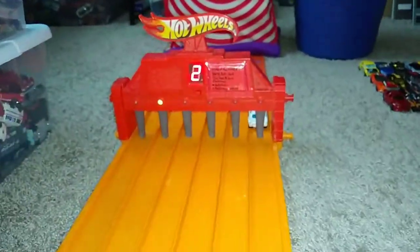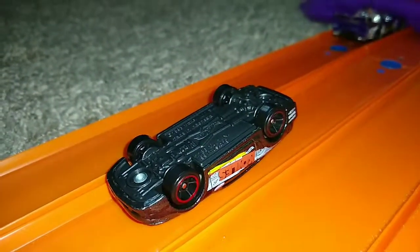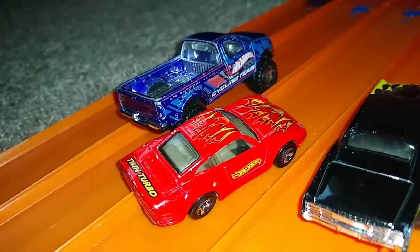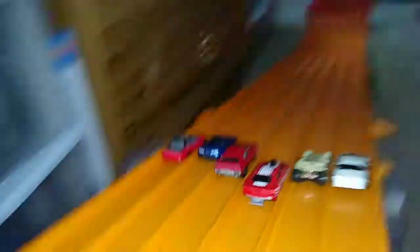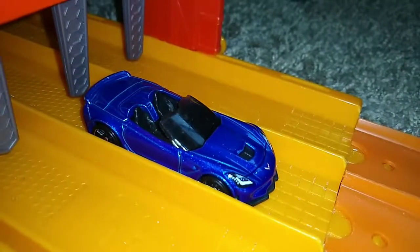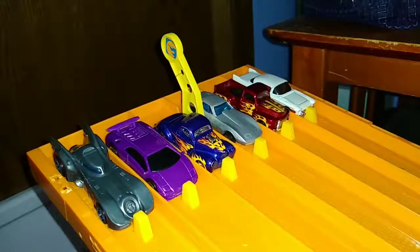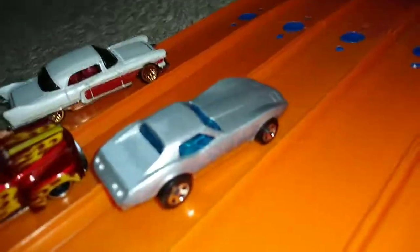Next six. Winner lane two — lane two goes to the '99 Mustang. Next six, winner lane three — going to the Porsche 959. Coming at you with the next group of six, winner lane two — lane two goes to the Corvette C7 ZL6 Convertible. Here is your next six, winner lane three — this one is simply called Corvette.